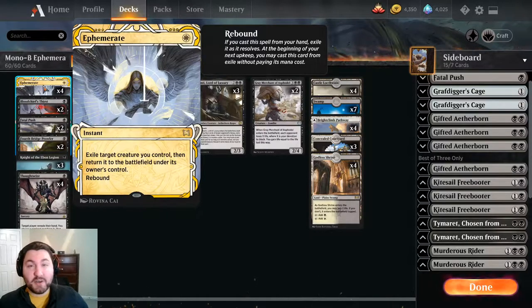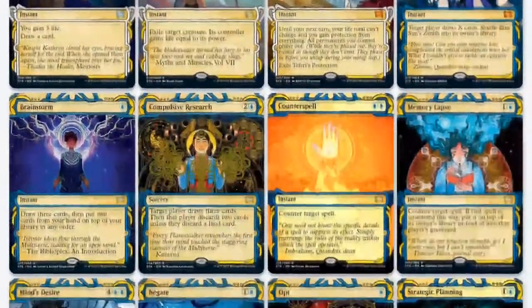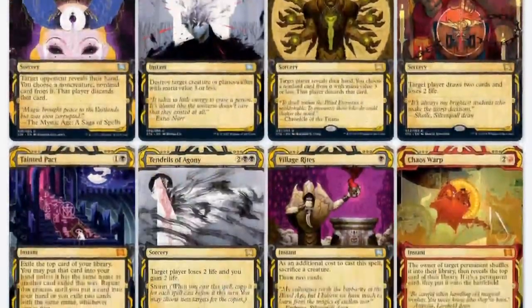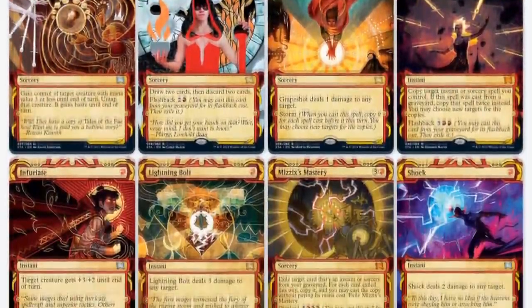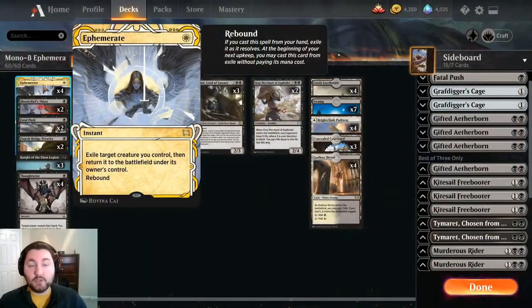Historic has been shaken up by Strixhaven more than any set has ever shaken up any format. It's kind of insane to look at where the format was before versus after Strixhaven, and the big reason why is cards like Ephemerate. Alongside all the normal Strixhaven cards, Historic had this secondary set called Mystical Archives - basically the best instants and sorceries from the history of Magic, including Ephemerate, and a lot of these are legal in Historic.